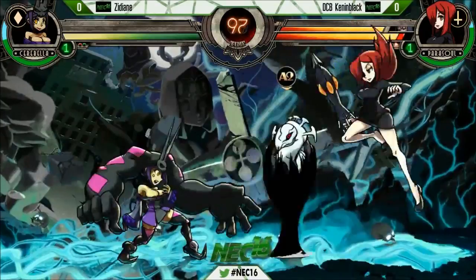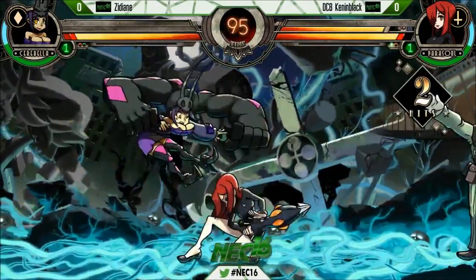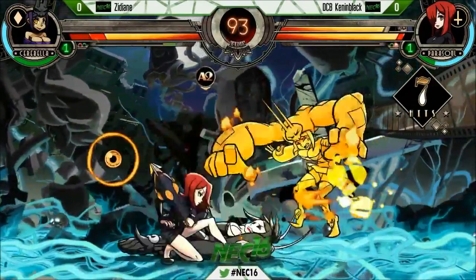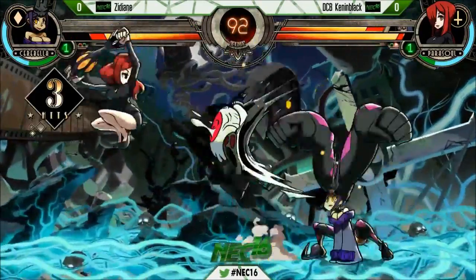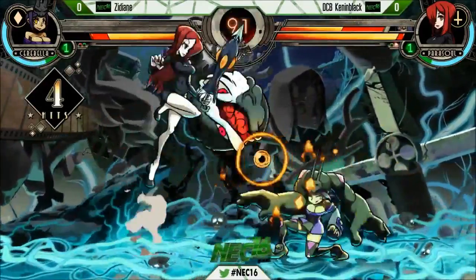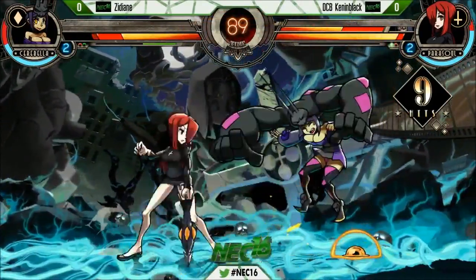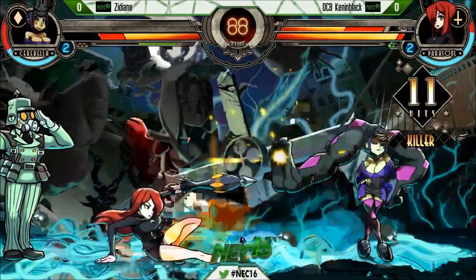Looks like Zid's going to be able to stay in — I like the use of the staggered speed. This is a big punish from Kennen — that's actually a counter hit, heavy damage. Heavy counter hit punish. Very nice. He's still hitting Double — look at Double's health, look how much damage he does. That is solo damage. He might have bitten off more than he can chew.